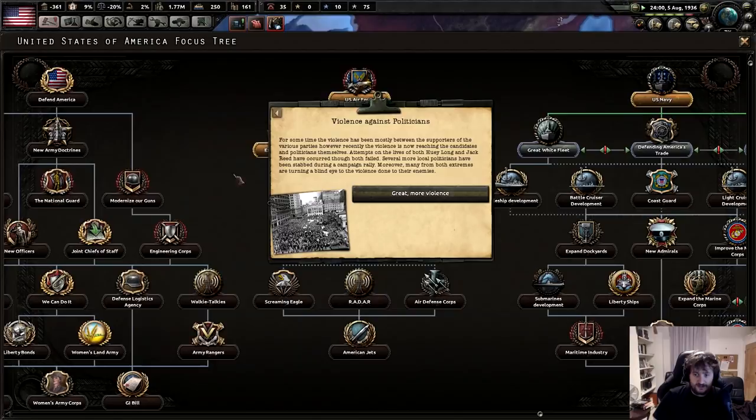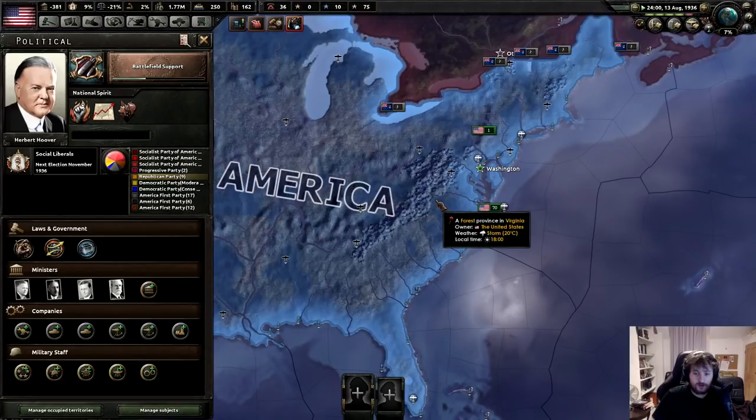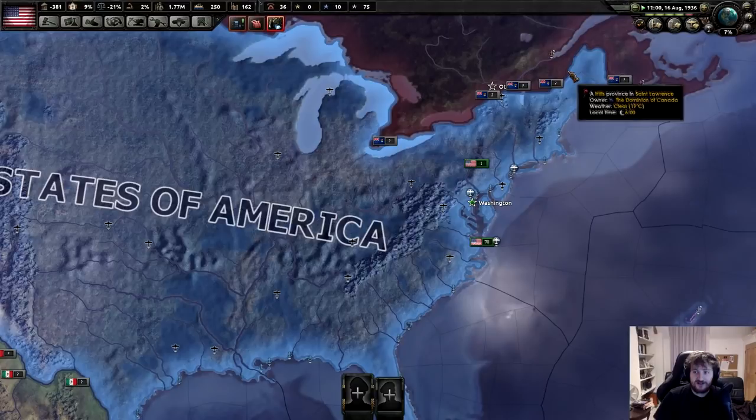Violence against politicians - for some time violence between supporters of various parties; attempts on the lives of both Huey Long and Jack Reed have occurred though both failed. Several more local politicians have been stabbed during a campaign rally. Many from extremes are turning a blind eye to the violence. It's August. Blood in the streets of Shanghai.